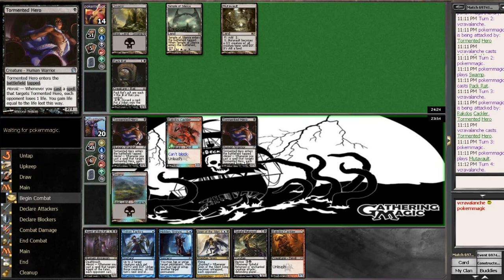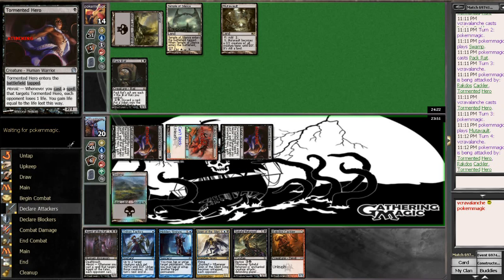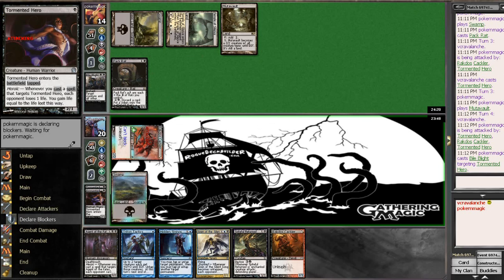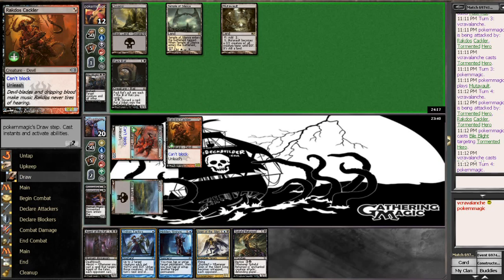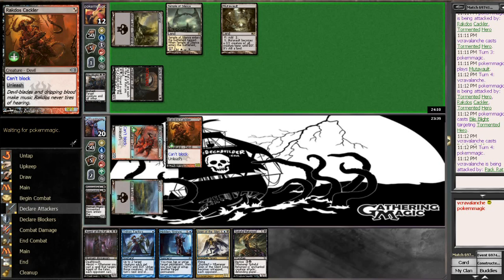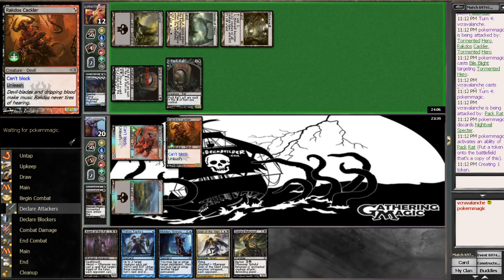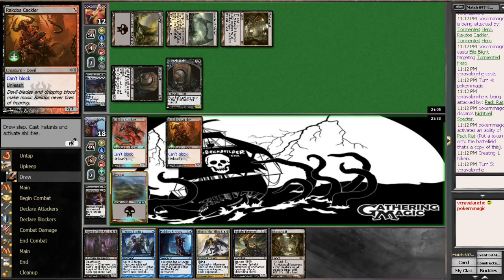It doesn't appear so, so we'll just attack in with both. He can't make a Pack Rat token and activate a Mutavault, so we should be okay. There's the Bile Blight — down to 12. We'll play this other Cackler and unleash it. But now we can actually play a land and activate. We're looking pretty good. See if he actually makes a Pack Rat token. If we just draw into another land, we're great.